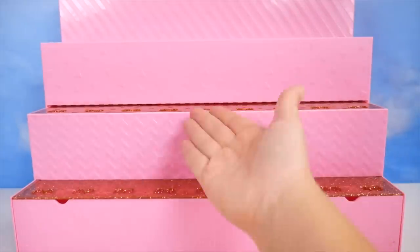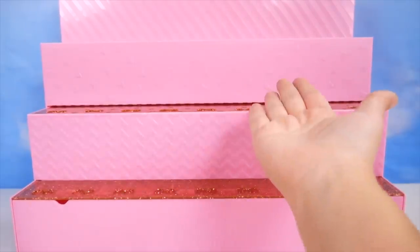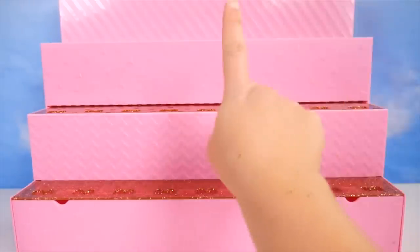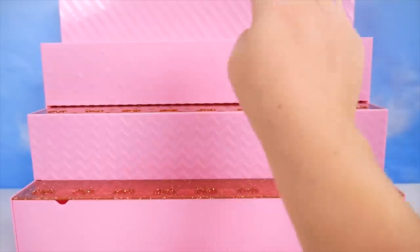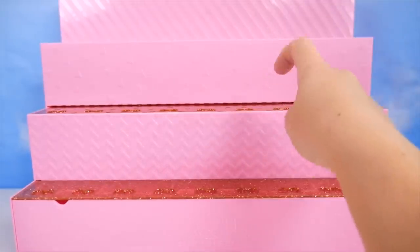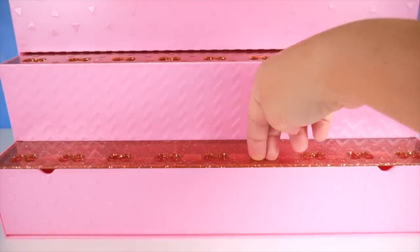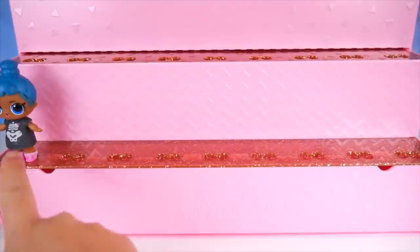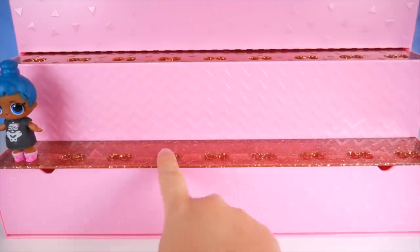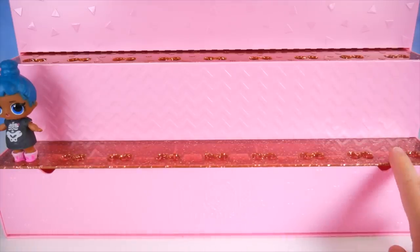I've got the display stand ready to go, but guess what? There's a little sister hiding somewhere in a drawer! Who do you think it will be? Little PHDB? Little PHBB? Little Bling Queen? Or Little Boogie Bay? Put your guess in the comments! There is a spot here for the little feet to go into so that your LOL dolls won't fall over! We've got 1, 2, 3, 4, 5, 6, 7, 8, 9 LOL dolls that can fit across each one of these steps!